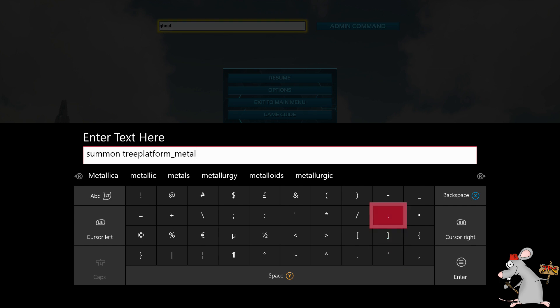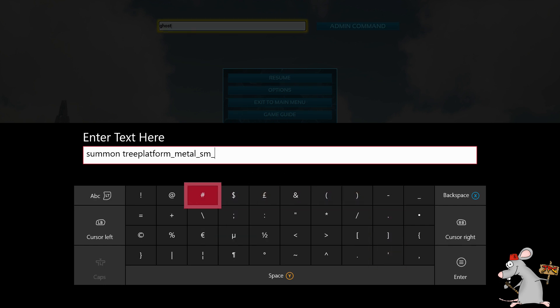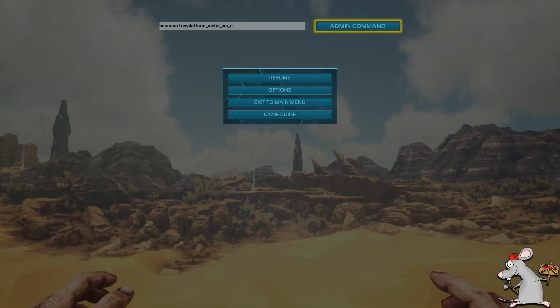And this is the metal one here that I'm doing. After that, leave another space. Type in SM, leave another space. And then all you've got to simply do is put a C and that's it. Watch.